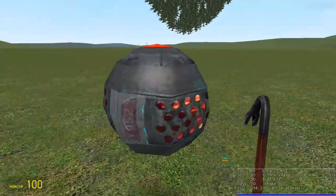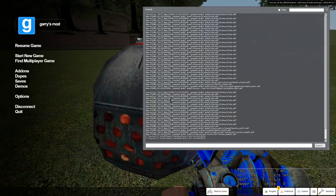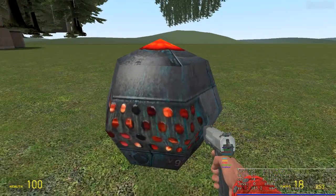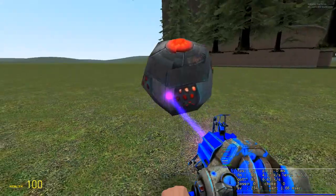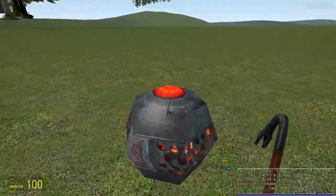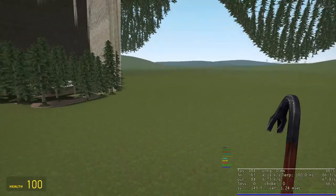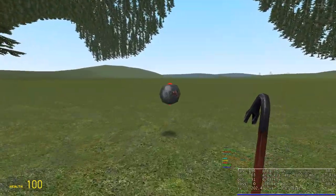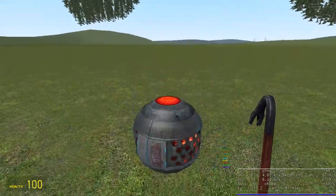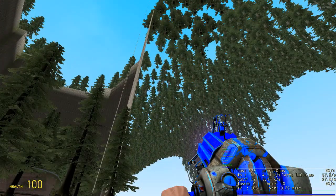I have a command that sets the current LOD level of an object to its lowest value. When I do that, you can see it becomes all weird and misshaped. There's an even lower level where you can't even tell what it is. But this is what would render at a far distance, because there's no reason to render full detail when you're across the map. I haven't implemented LODs yet, which is why my GPU is currently maxed.